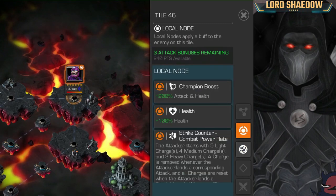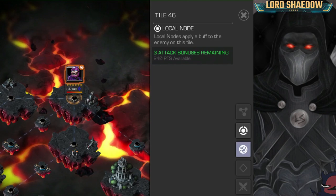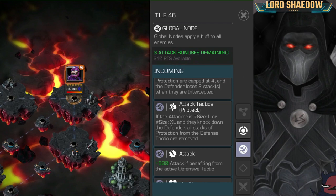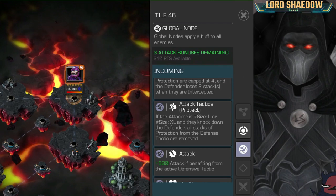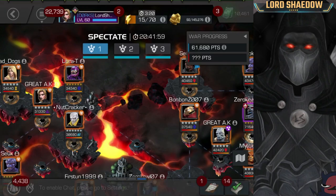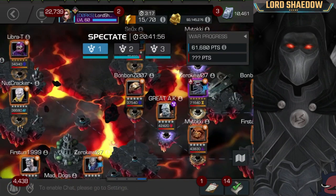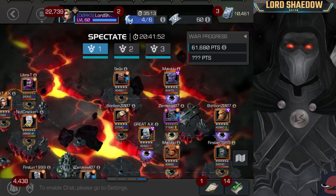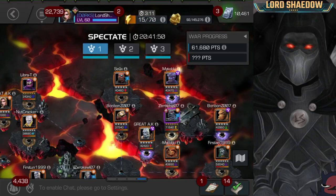They chose Protect for Sentinel — no surprise there. You don't want to go in with someone that hits really hard unless they're also large or extra large, because then they can knock the defender down and remove all the stacks of protection. On the mini boss island there's Hulk Buster.